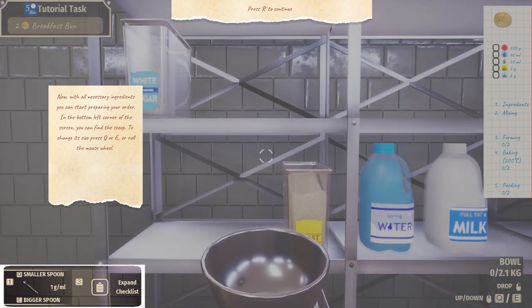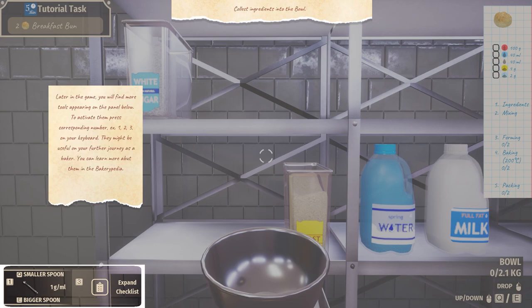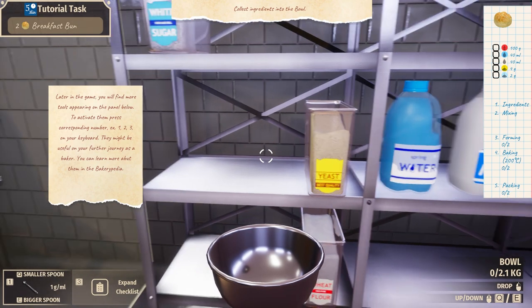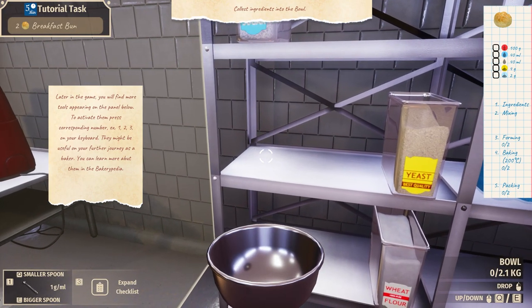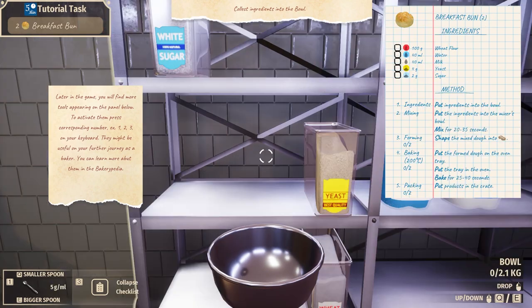Now with the necessary ingredients you can start preparing your order. In the bottom left corner of the screen you can find the scoop. To change sizes, press Q, E, or roll the mouse wheel. Later in the game, you'll find more tools appearing on the panel below — to activate them, press the corresponding numbers 1, 2, 3 on the keyboard. They might be useful in your further journey as a baker. You can learn more about it from the bakerypedia. Collect ingredients in the bowl. So we can hover over the top of this and use the scoop — scoop smaller, scoop bigger, 10 grams, 50 grams — and just kind of scoop it in.